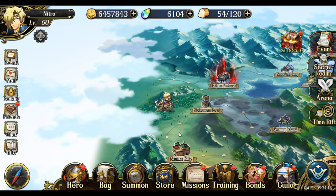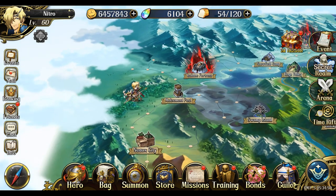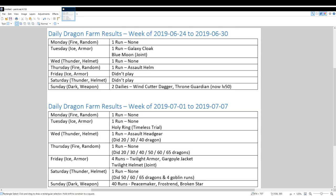The very first thing I should cover, as always, is the dragon farming results. Let me just bring that up quickly so you guys can see how it went last week. It's actually kind of interesting. Because I didn't do any real farming the week before, I didn't release a separate video on that. But the week before, surprisingly, I got a lot of SSRs just from doing dailies. On Tuesday, I got a Galaxy Cloak and the Blue Moon from a joint.